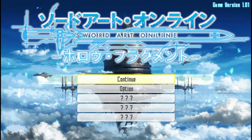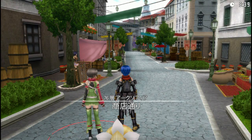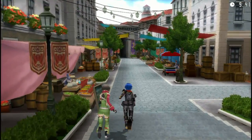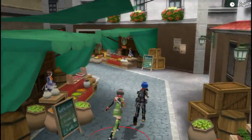So yeah, I've probably pissed off a lot of people by talking about save data, but I feel I have to get that out of the way because of how annoying it is to handle. Anyways, here we are in floor 76, the hub town. As far as I can tell, this is the only hub town where you can run around and look at shops and stuff.